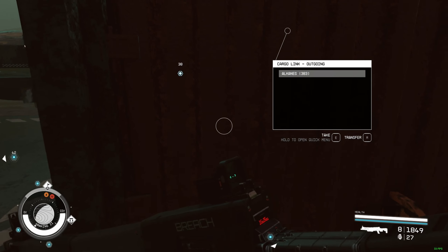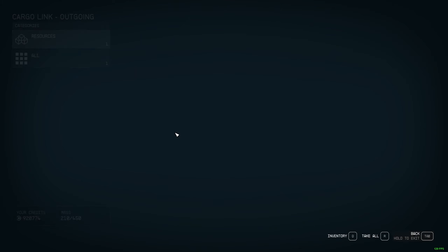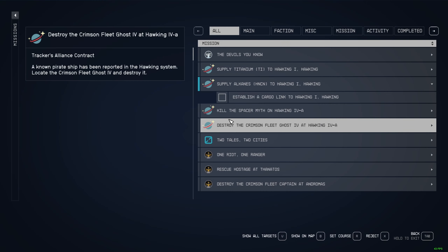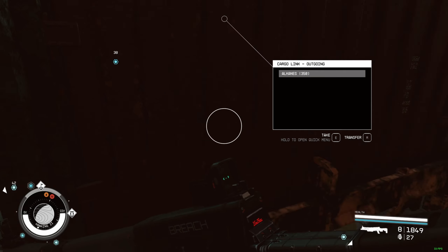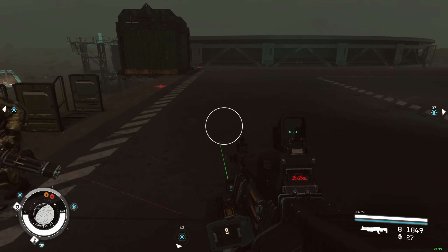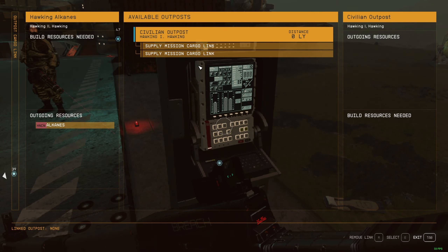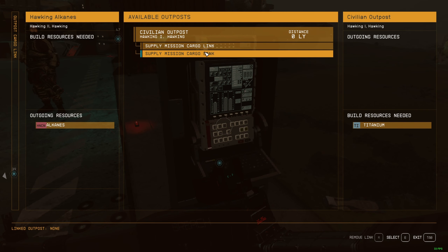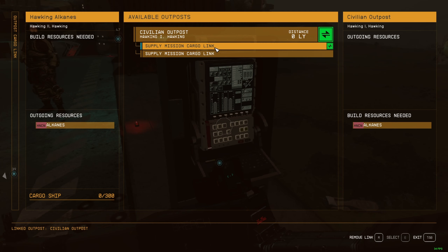Now I'm going to take out 33 so I have exactly 350, which is what they ask. Because you're in the same solar system, I don't need to fuel this platform, which is fine. Click this over here — supply mission cargo link. There's two, so just take any one. I'll take this one.